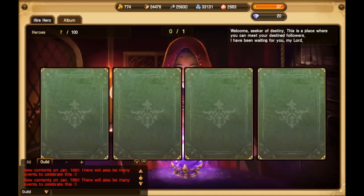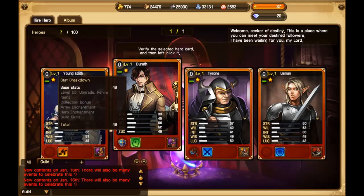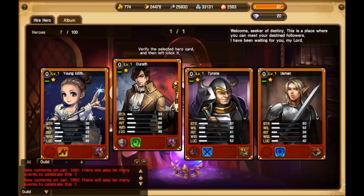Here we go — it's a chance. I'll flip one and it shows me all the cards that I could have gotten, but this is the one I got. I got Duroth, level one, tier one. As you can see he's really high in wisdom — well, intelligence, wisdom, then luck, then willpower, and then strength. I just got him — cost me a hundred soul stone.